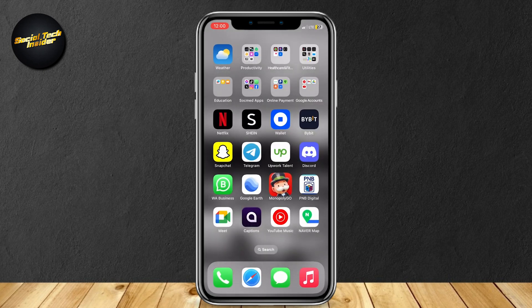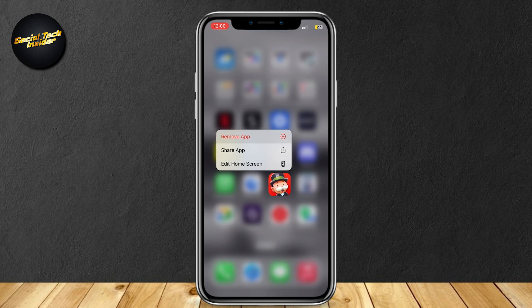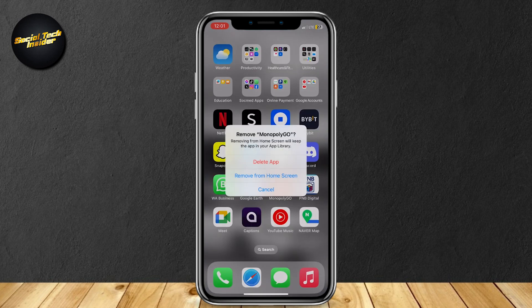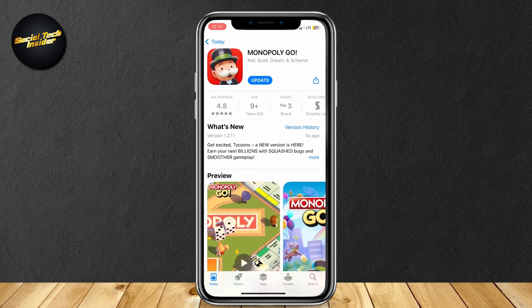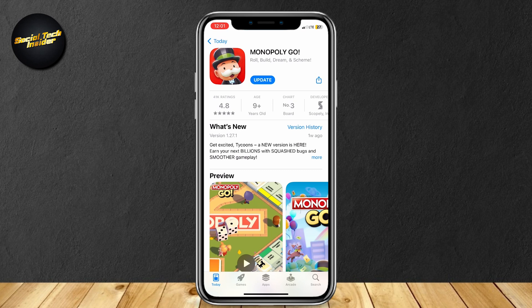Hold on the Monopoly Go app, then tap on Remove App, and then tap on Delete App. Once you're done, go back to the App Store, download the app, and it will be fully updated once you download it.